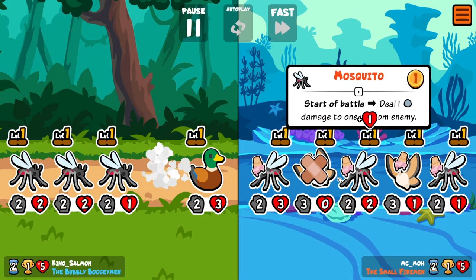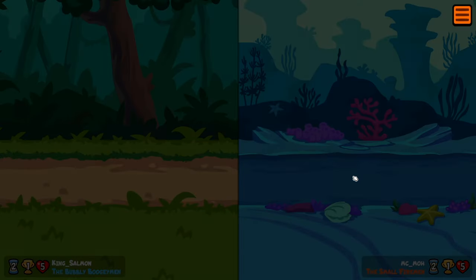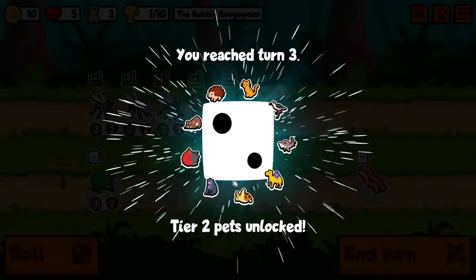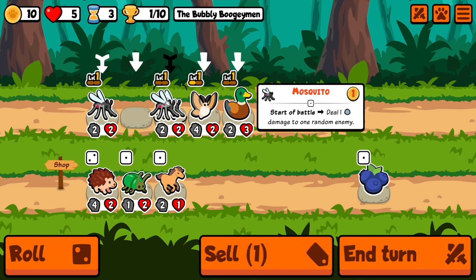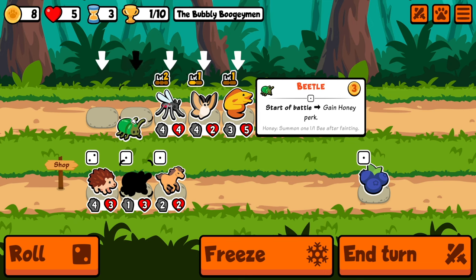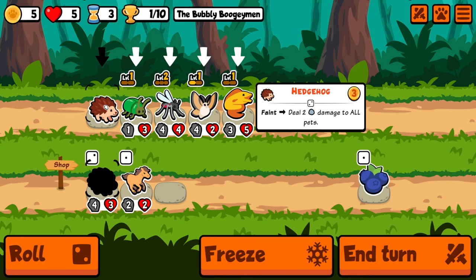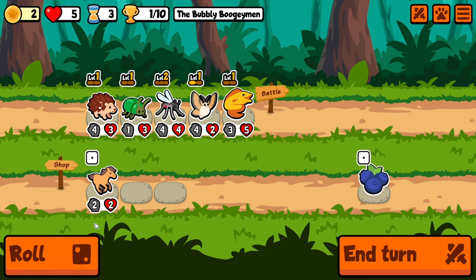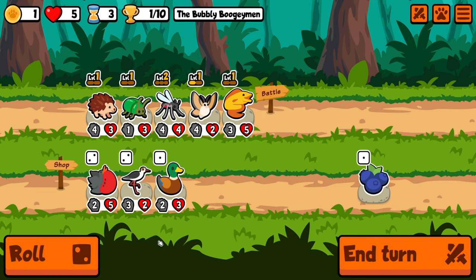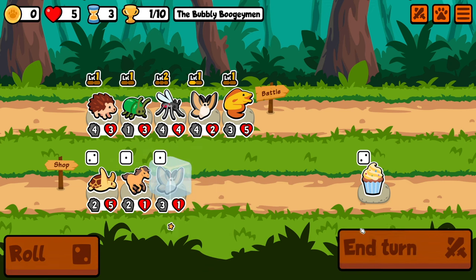We take him out. Nice. And there's a draw — I'm perfectly fine with the draw. I'll go eel. Oh, I bought the wrong pet — I meant to buy this one. Oh, well. Then we'll get a level up again for next turn.